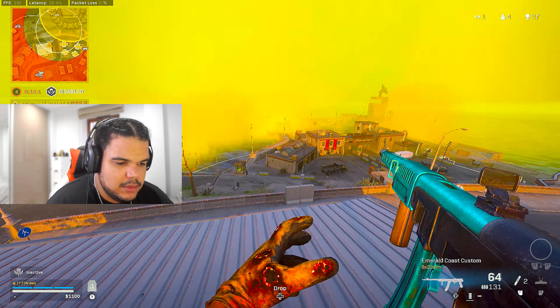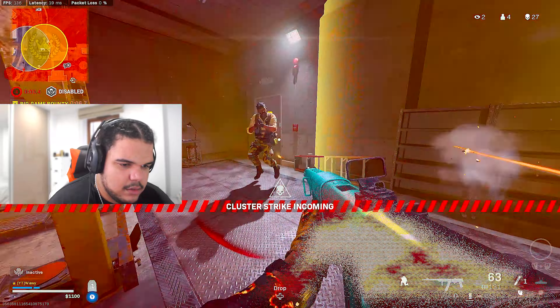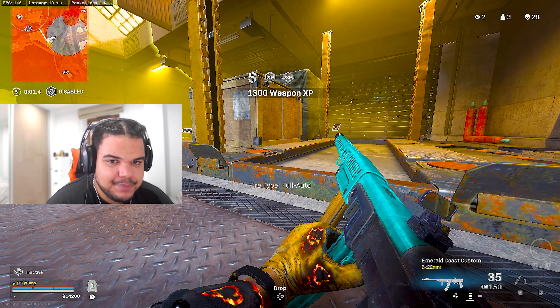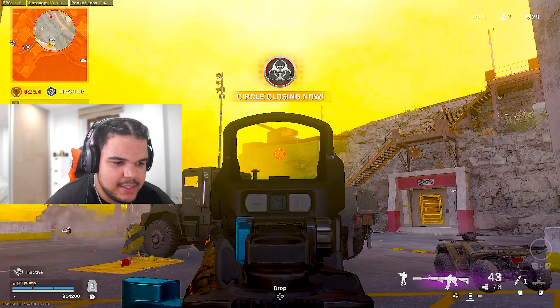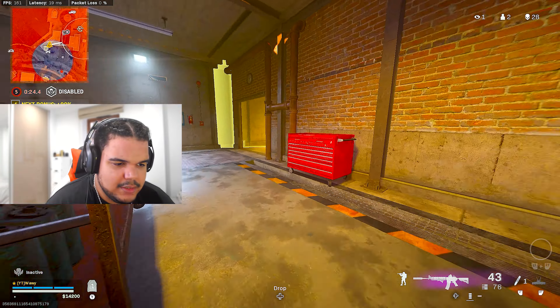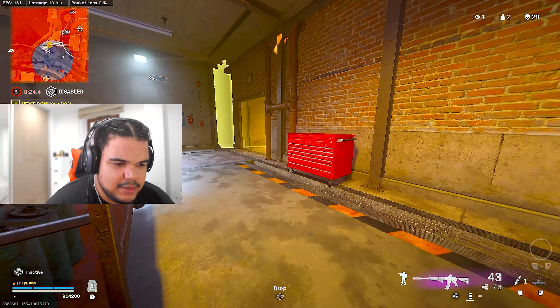I bet you guys didn't know about that jump spot — let me just be a little rat and sit here. He's gonna jump down eventually, he has to. There we go! Unlucky fella. If I can still get 30 kills here — I do need to get some more kills though. I can't believe people are still using this BPSH. I can see his foot. I need to use this M4A1 as well.